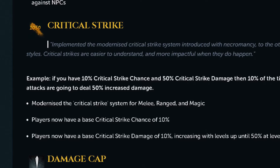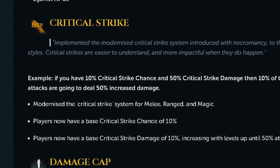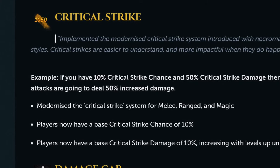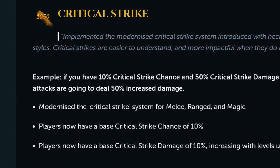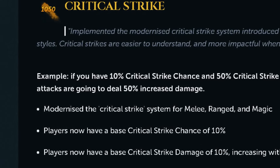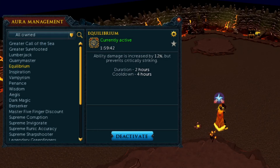Critical hits now do 50% extra damage, which is huge when they happen, but terrible when they don't. They're inconsistent and not reliable for short AFK fights that rely on consistent, fast times. The Equilibrium Aura has been modified to remove these critical hits and in exchange give you a 12% damage buff.